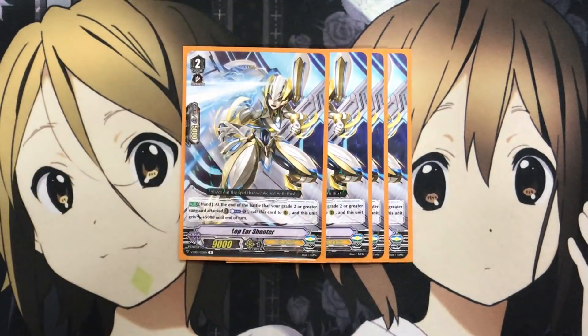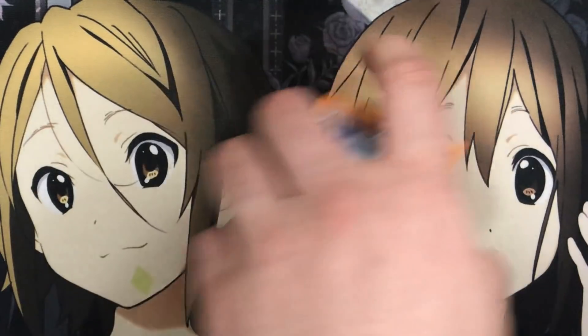For the grade twos, I run four Lop Ear Shooter. From your hand, at the end of the battle that your grade two or greater Vanguard attacks, you Counterblast one, call this card to rear, and this unit gets plus five thousand to end of turn. This works very well with Pelennor's bounce effect — just being able to reuse it from hand. If your rear guard attack hits and you already have Pelennor on Vanguard, at the end of that battle you can reuse and call this card for a Counterblast. You don't use your Counterblast for too much else in this deck, so having this option available is very helpful.